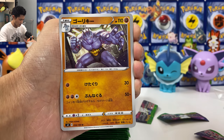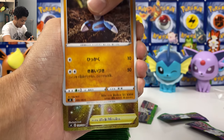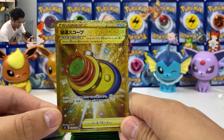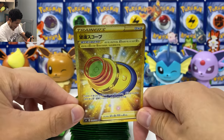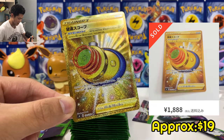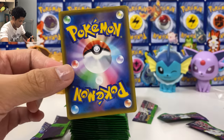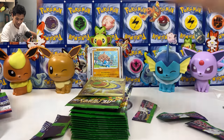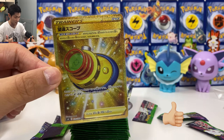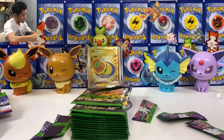I think there's a gold card — guys, fasten your seatbelt! Oh my God, we got a gold card! We got the new telescope — this is the card that does 30 extra damage to your opponent's bench V and GX Pokémon. Look at how clear this card looks. I haven't pulled a gold card for so long. Make sure you demolish that like button for the sake of this gold card — you only get two gold cards in this set and I pulled one in the first box!